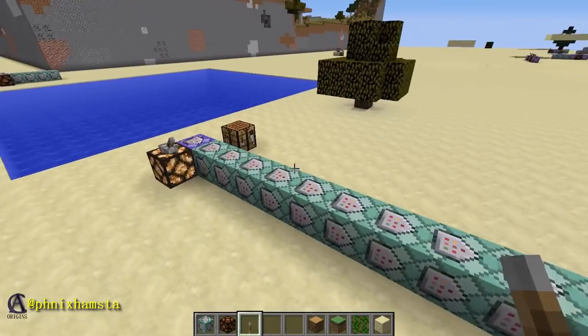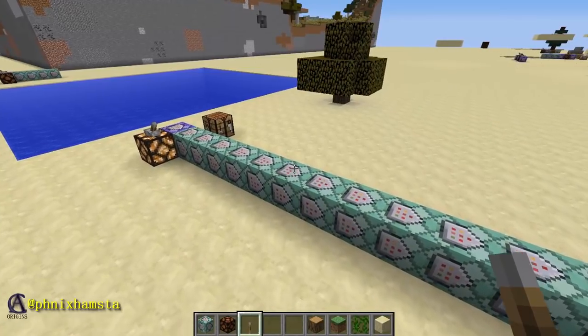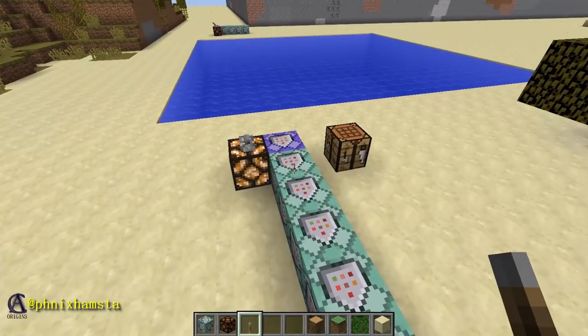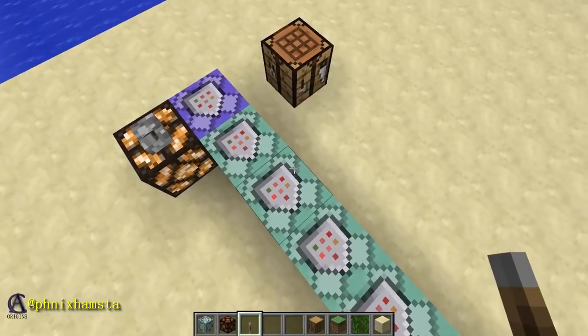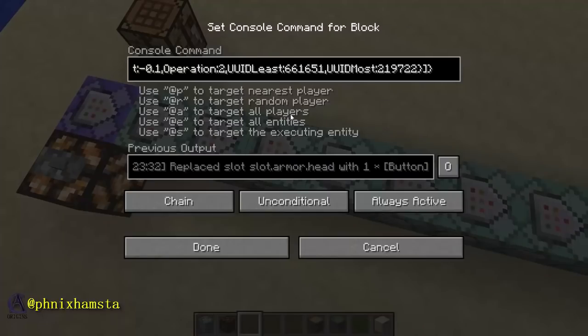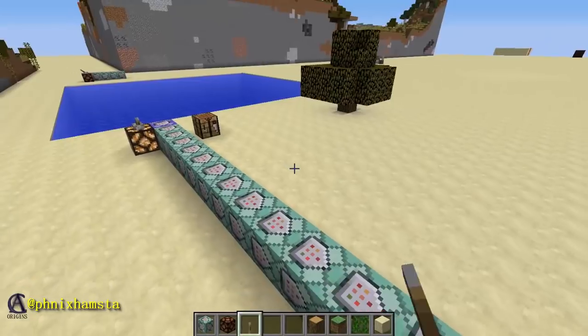Here are the command blocks — quite a few — but there are more functions and advancements in the background you can't see. The advancement is basically the trigger for inventory changing. Every time some slots are occupied in intervals of three, I give myself a function which assigns a score, and it goes up in threes. What it does is replace my head slot with a button, and that button will have a modifier for slowness — up to 30. To loop the advancement, I simply revoke it.